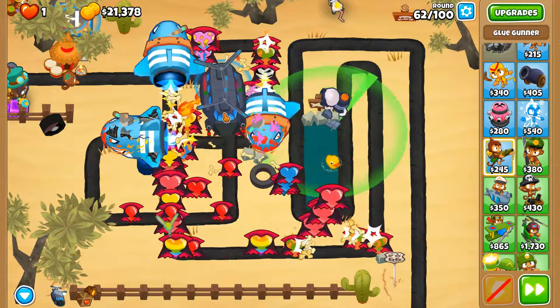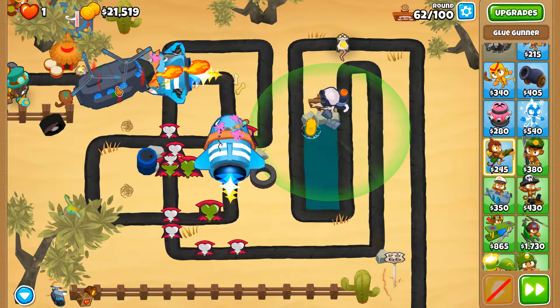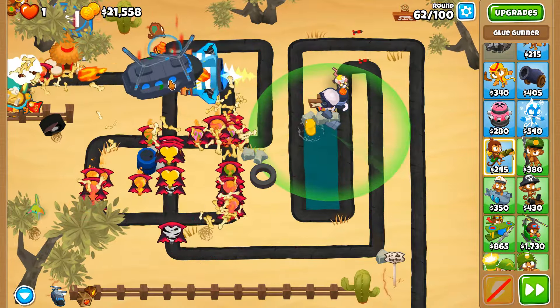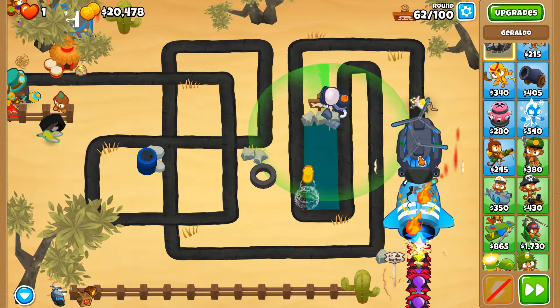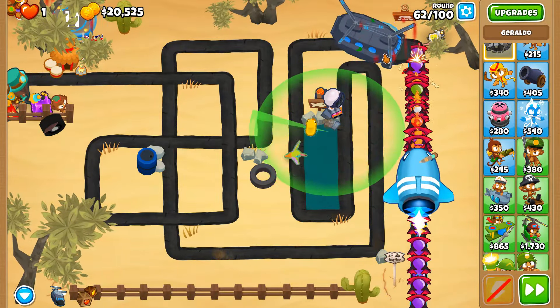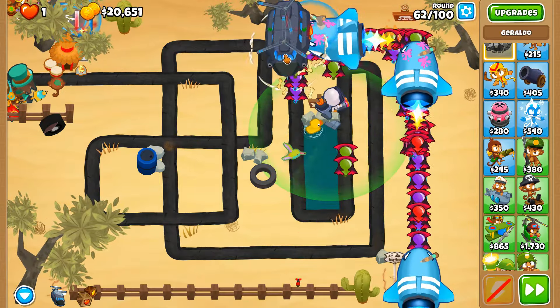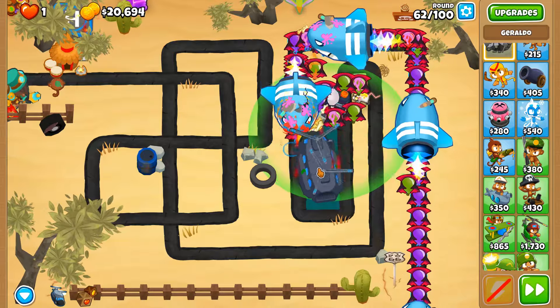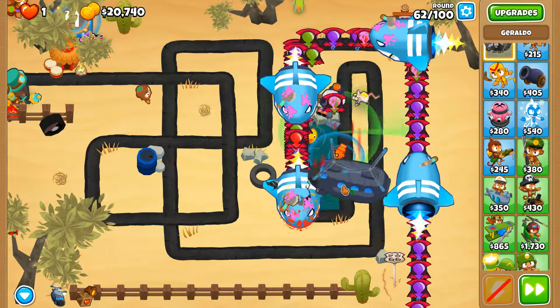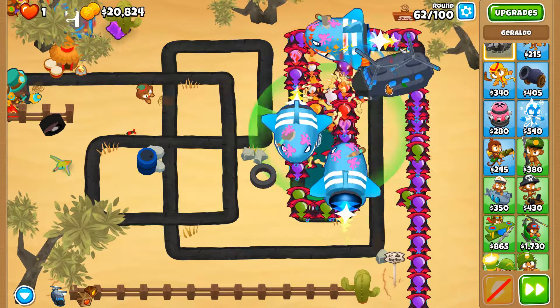Regrow balloons again - round 62 you get regrow rainbows to contest with, which are distracting me from these fortified MOABs. Should we get an MIB? But they'll just take away so much money for me to be able to get the special preparations in the first place. At a certain point no matter how much you buff it, it's just going to be impossible to get the special preparations upgrade because you spend too much on other towers.